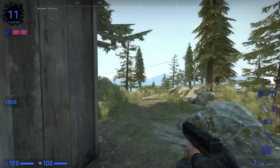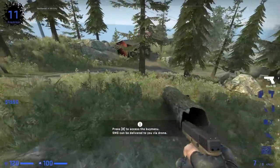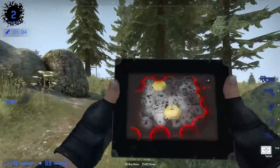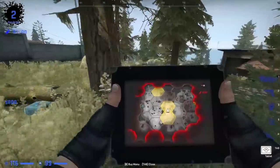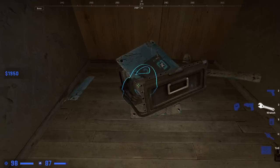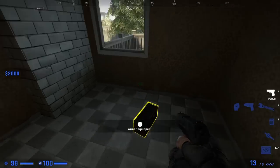Now that you have a gun and armor, the panic stage is over. You should always be checking your tablet every once in a while to keep tabs — pun intended — on where potential enemies could be. Yellow hexagonal grids means there's at least one player there. Whenever you cross between grids, check your tablet. If the grid you were in stays yellow, congratulations — someone's lurking nearby. Loot as you go; the more you play, the more you'll remember the loot patterns.